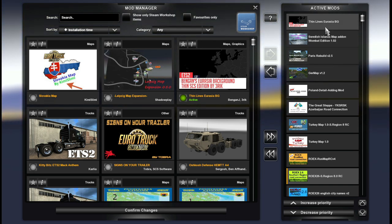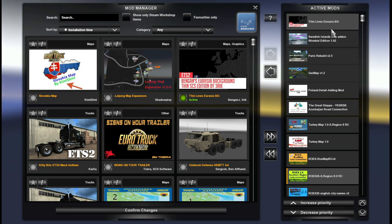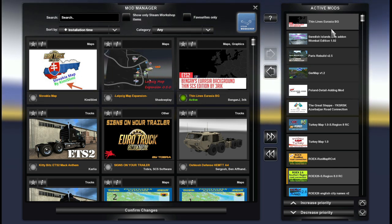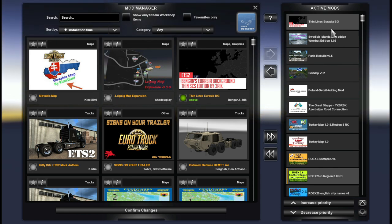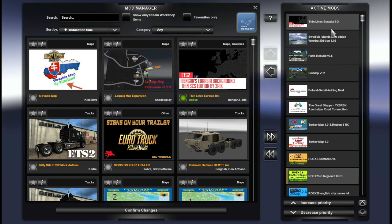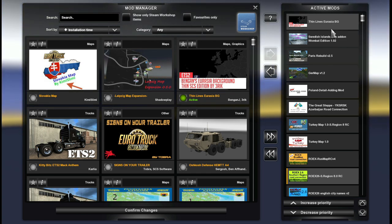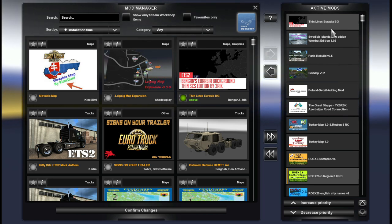I'm using the Thin Lines Eurasia background map with this combo. There are several other map backgrounds you can use, and I'll be linking to them in general and also specifically to this background map — conveniently named 'Thin Lines Eurasia Background,' which makes perfect sense. Thank you for the conveniently named file.